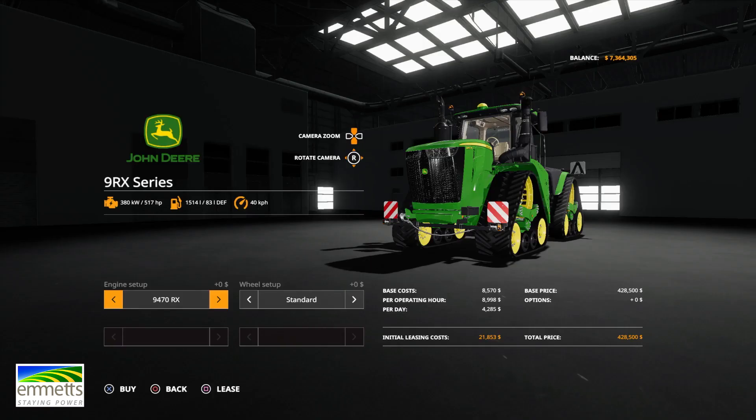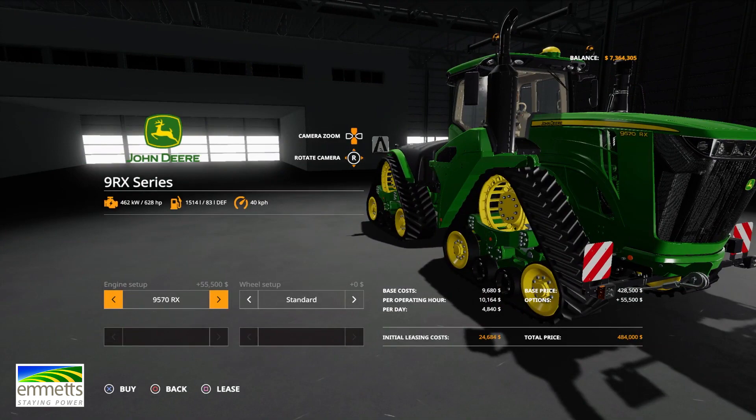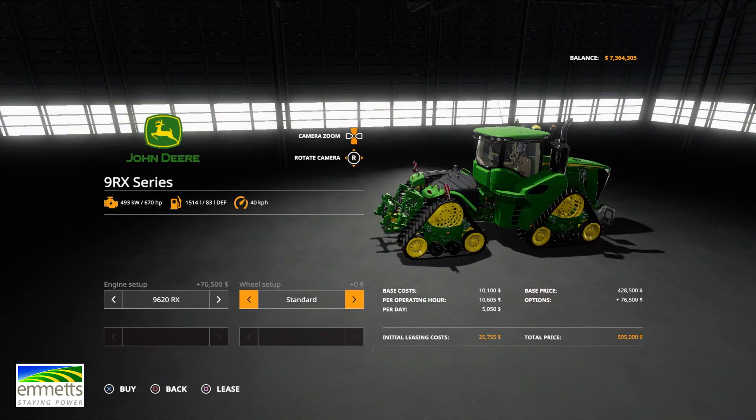Finally, no longer are we burdened with having to run red quads. Here it is, we've wanted it, it's here — 9470, 9520, 9570, 9620. And we've got an option on spacings: standard spacings, as you can see there, or three metres. So a couple of options there.